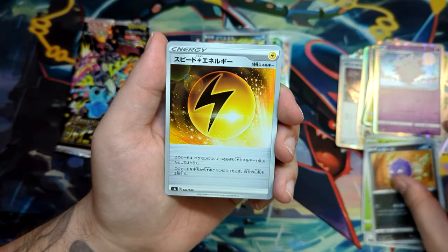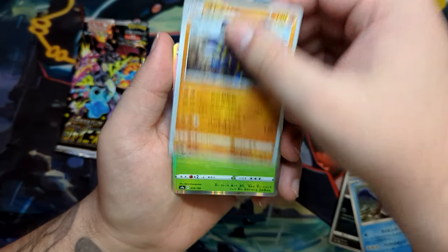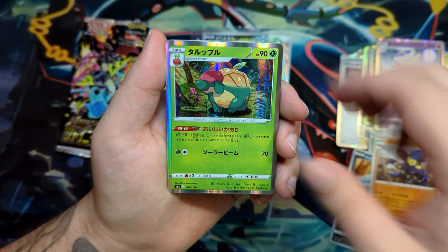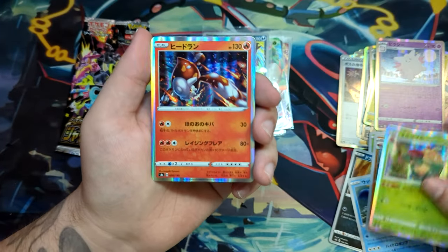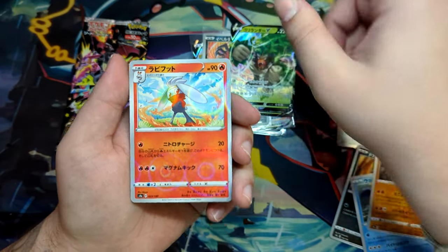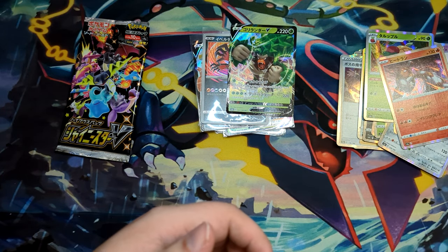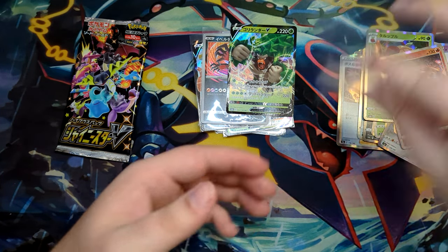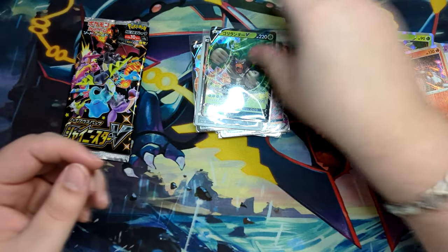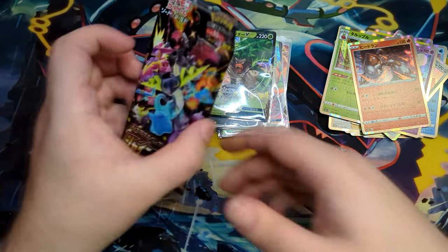Got a Venipede, a Cofagrigus, and a Cormorant, I think. A Flapple — that might be the pre-evolution. And a Heatran. And here we go — another Rillaboom. This truly is the Rillaboom box, it looks like. We've gotten the shiny version, the V-Max, and now the V. So we've got a full set of the Rillaboom, at least.